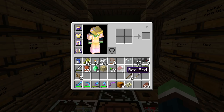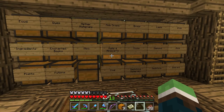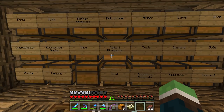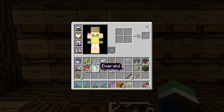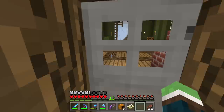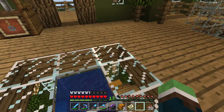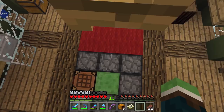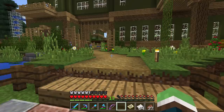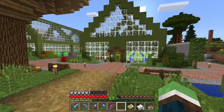It's a couple hours later now. I've been trading — look, 45 emeralds — and studying the update. We're not ready to go on the adventure yet; I've got lots of learning to do about the maps. I managed to get another cartographer by breeding all my villagers — we have so many now. I need paper and compasses. I'm testing to see if different cartographers give you different maps. We're also going to need a bigger sugar cane farm soon.